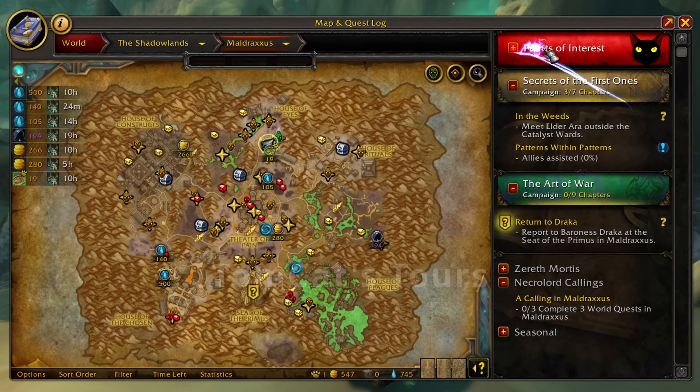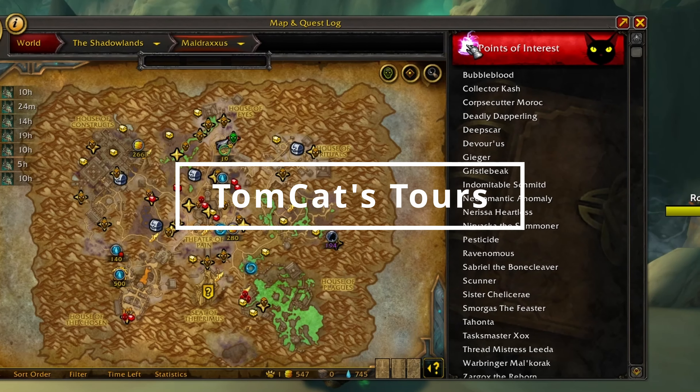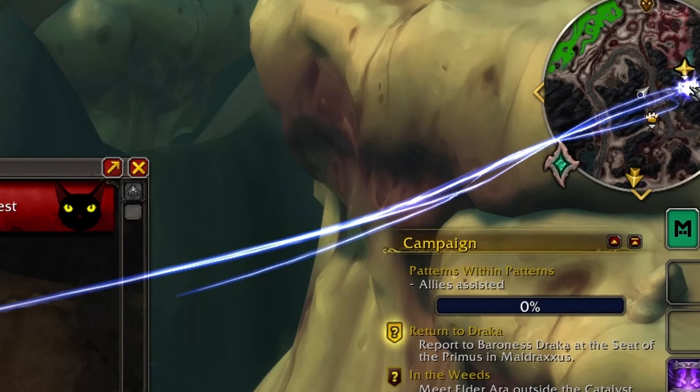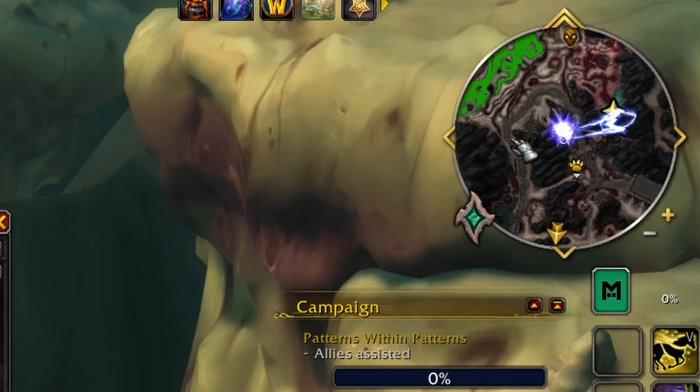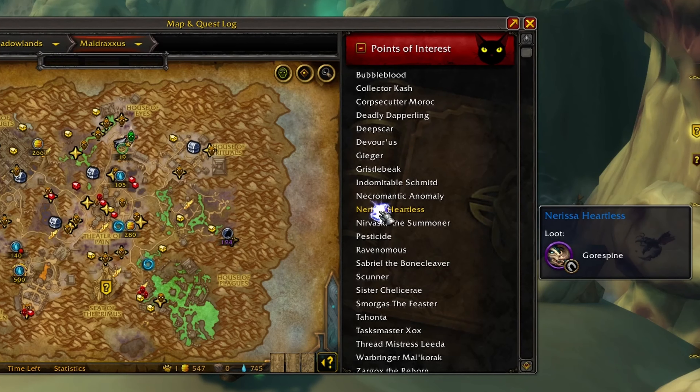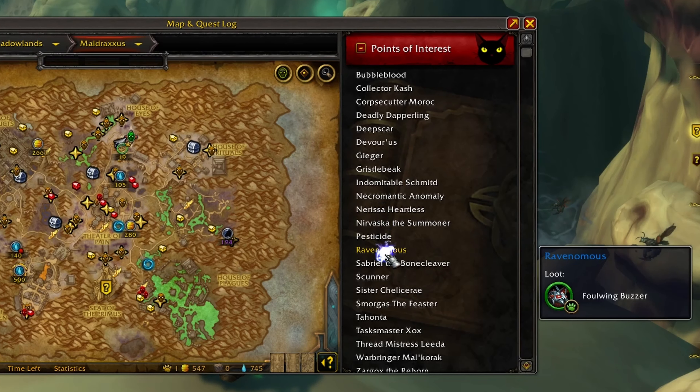Following that up is a similar add-on called Tomcat Tours. This one is different enough that I like having both, because Tomcat Tours will show you points of interest right in your mini-map, and only notable loot like mounts, pets, transmog items, etc. It will also include timers for rare mobs.